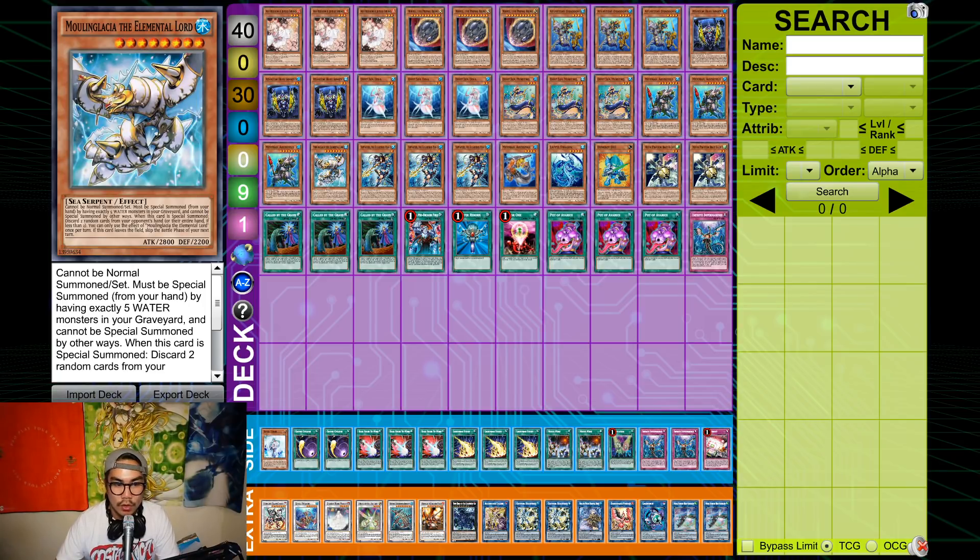Moonglacia is just crazy — it hand loops your opponent for two, it's so free, and it's included in every combo, so there's no reason not to play it.